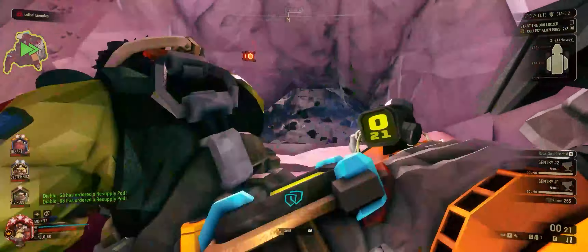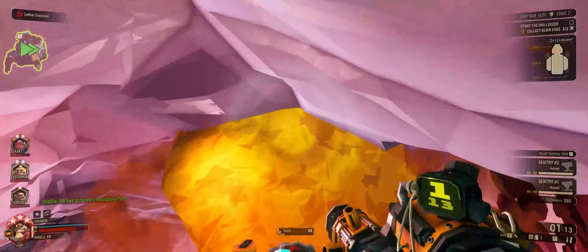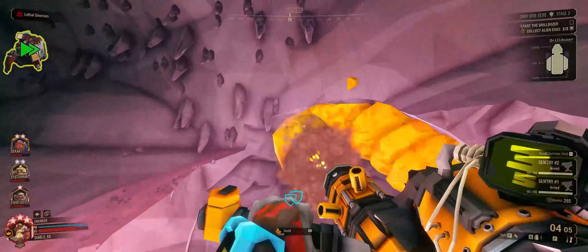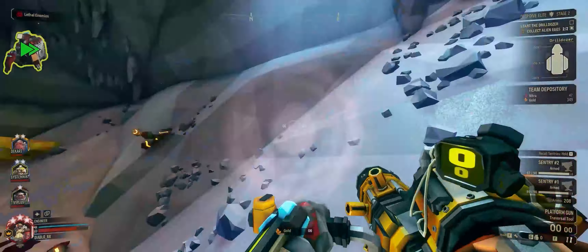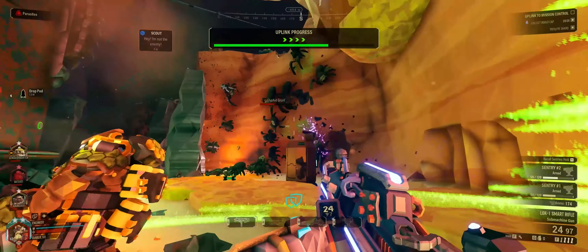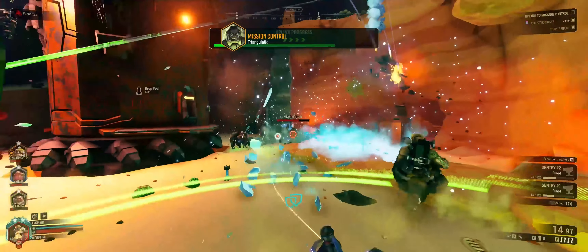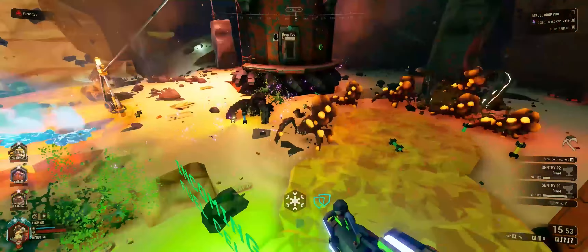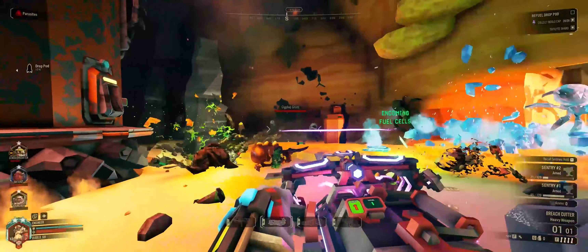On a dozer mission I often use what I call a defensive C position — platforms around where the dozer has drilled through. Just like in tunnels, this clumps enemies up on one side, making life much easier for plasma grenades. I also try to keep enemies coming around the side at ground level, which makes it far easier for breech cutter shots and plasma grenades. In the final example, I've got platforms at ground level going out, and platforms at a higher point to stop enemies climbing down straight into the defended area, while the lower platforms extend the path so they have to walk around. Note that if you stand on the platforms yourself, that's a mistake — it brings the Exploders straight to you.